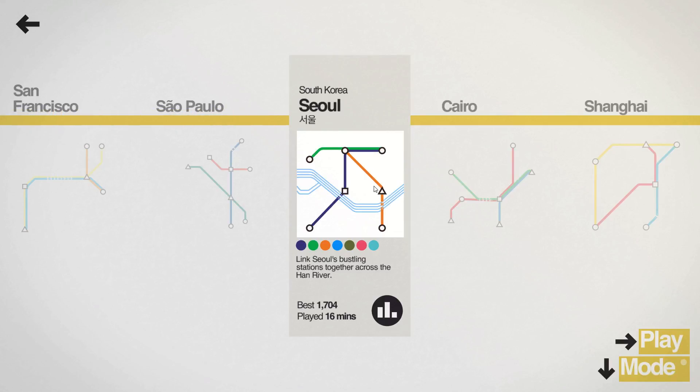Hello, today we're going to have a look at the Mini Metro level of Seoul, and the achievement that comes along with this one called Sol Train, where you need to deliver 1400 passengers with only having stations on one line.